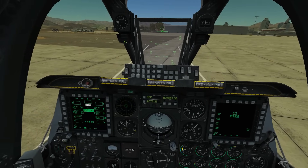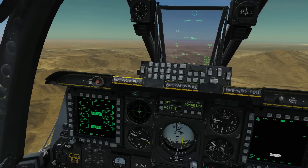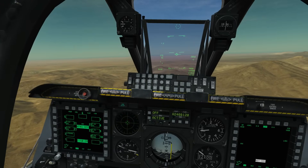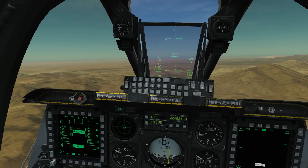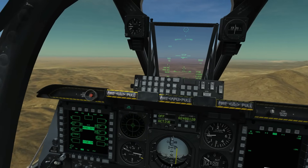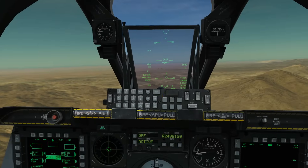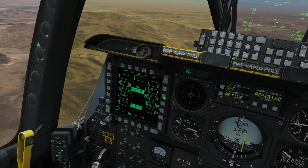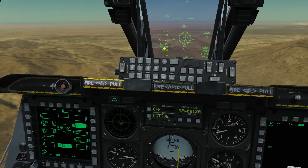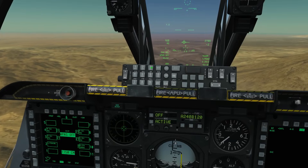Let's get airborne and find some targets. We're airborne now and going to use our HE rockets first. We need to change our master mode to CCIP — we cycle through with the master mode button: guns, CCIP, CCRP, and NAV. Now we select the correct weapon profile using DMS left and right, or by clicking on the DSMS. The M151 HE profile comes up on the relevant pylons.